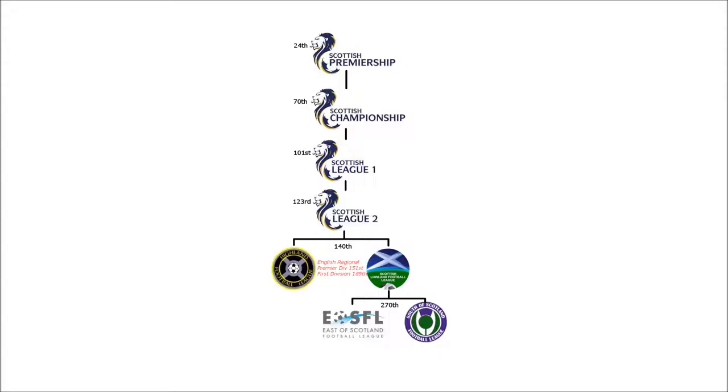This picture shows the Scottish Pyramid structure as it currently stands for the 2015-2016 season. There's a slight change from the database update where there was an East of Scotland Division 1 and a Premier Division — they've now combined into a 16-team division, which you can see at the bottom alongside the South Scotland Football League. That league ranks 270th in the world, while the English Regional Premier Division and 1st Division are 151st and 189th. So there's quite a gap there, giving you some idea of how challenging this is going to be.